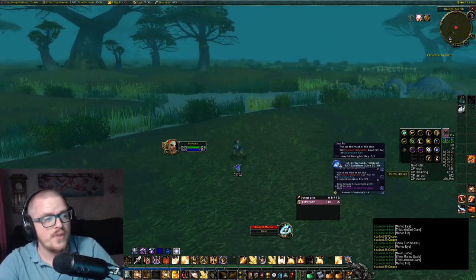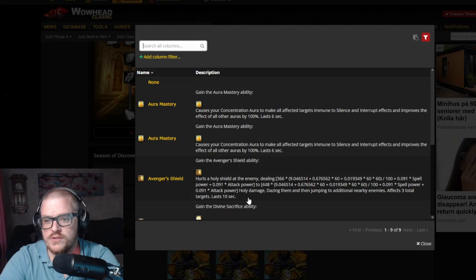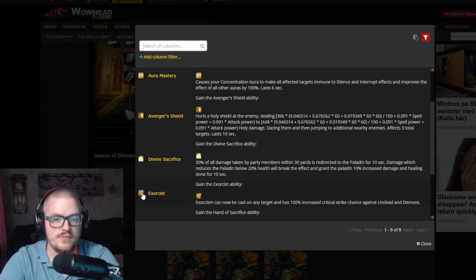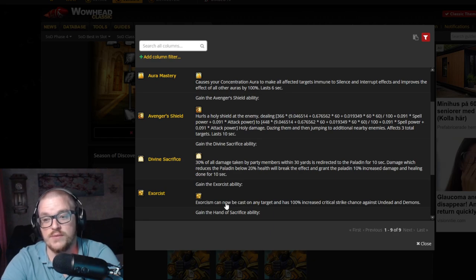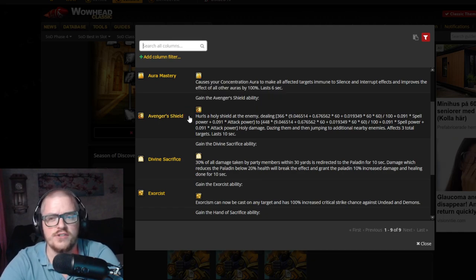If we look up the runes on Wowhead and go to leggings, the legs slot has both the Exorcist and Avenger's Shield runes. The Exorcist rune means Exorcism can now be cast on any target and has 100% increased critical strike chance against Undead and Demons — but we don't fight that many Undeads and Demons. In my experience, Avenger's Shield is way better.